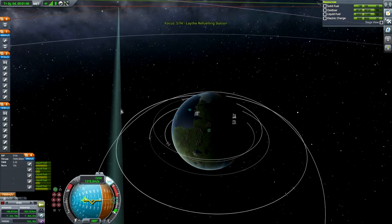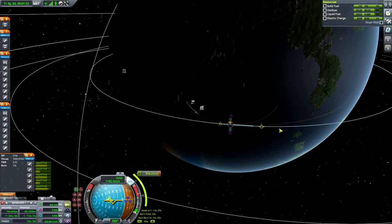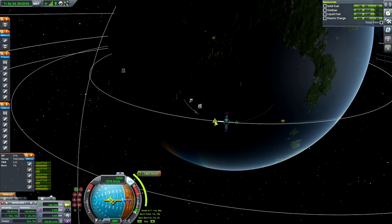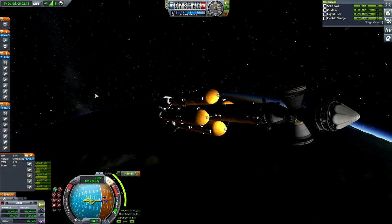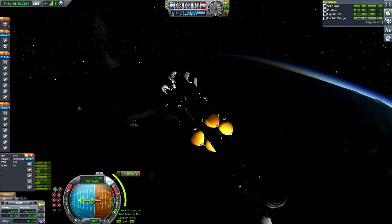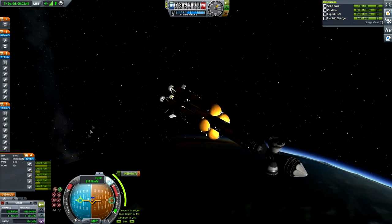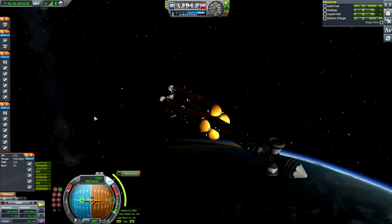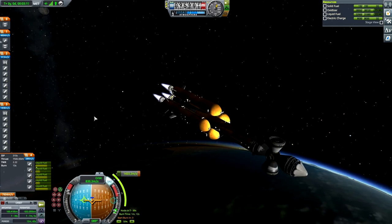Okay, 100km apoapsis — so we're now just gonna coast up to apoapsis and then circularize. I'm circularizing on my ascent stage — that's grand. I'll only get rid of the two boosters so I'll be able to start the transfer to Joule with two additional side boosters. Our solid rocket boosters have reached their landing site. Burn starting in 20 seconds — I really love this Better Burn Time feature, it's awesome. The inspiration came from the mod Better Burn Time.